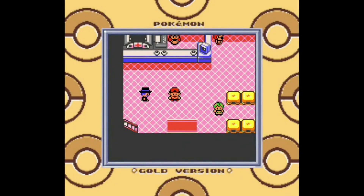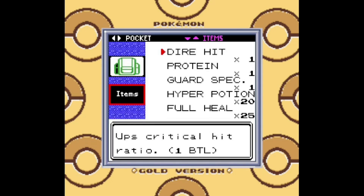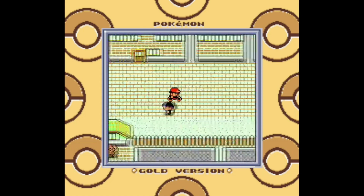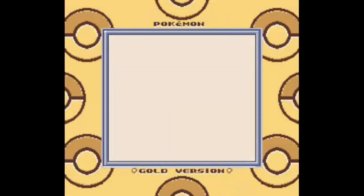Hello once again YouTube, and welcome to another episode of Pokemon Gold, Silver, and Crystal. Today we'll be starting in Celadon City, heading west to the Cycling Road, which will take us all the way down to Fuchsia City. After getting that Gym Badge, we can head east up the route that leads to Lavender Town. I never took that route in Generation 1, so it's going to be interesting to explore it in Generation 2.